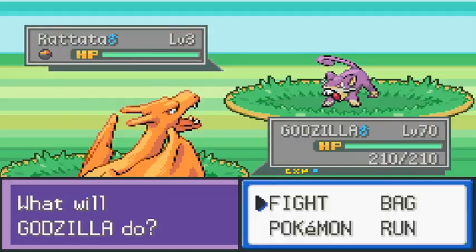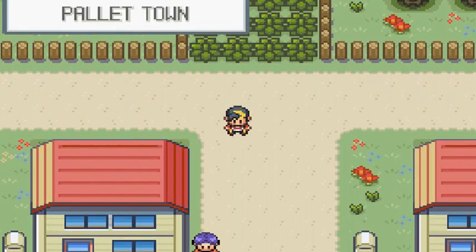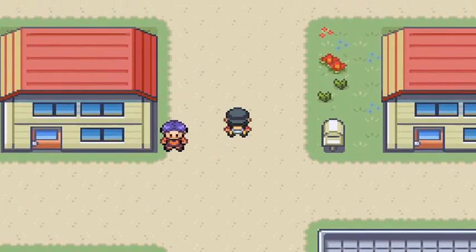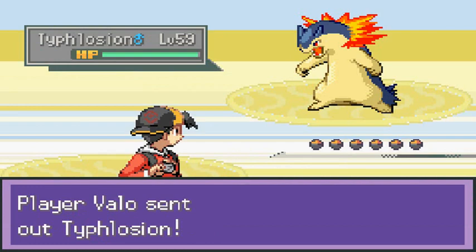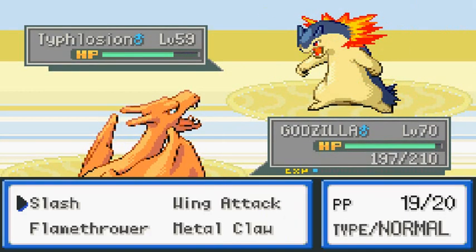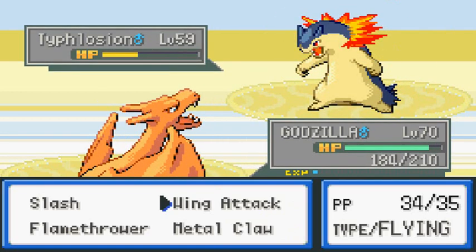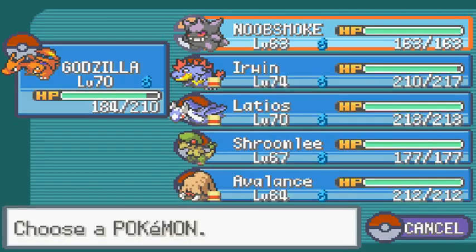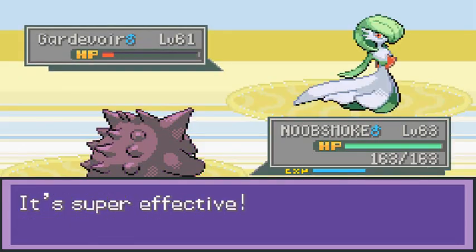We're being attacked by weaker wild Pokemon. Here we are in Pallet Town, the birthplace of Draven Corvone. Battling a trainer named Ballo with his Typhlosion — let's go slash attack. Your Pokemon doesn't love you! Wing attack, wing attack again for the win. Noob Smoke — let's go with a Shadow Ball right here.